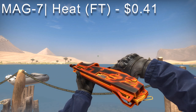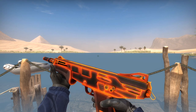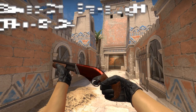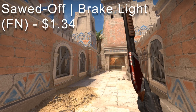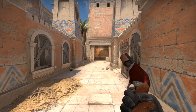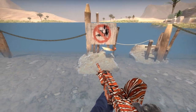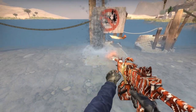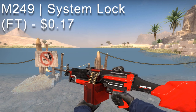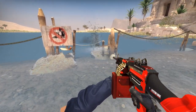The MAG-7 Heat goes for $0.41 — more orange than red, but it fits the criteria since there aren't many explicit red MAG-7 skins. The Sawed-Off Breaklight in factory new goes for $1.34 — honestly I never even knew this skin existed, that's how little I care about the Sawed-Off. The Negev Lionfish goes for $0.46 — basically the Nemo pattern since there are no explicit red Negev skins, and it looks pretty cool. The M249 System Lock goes for just $0.17 — contrasting with how expensive the gun is in-game, but that's because the gun is garbage.